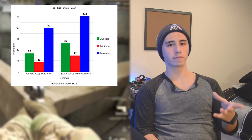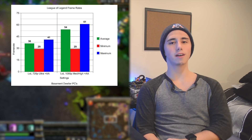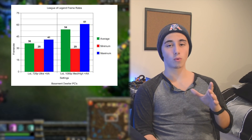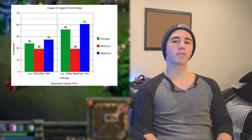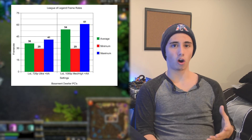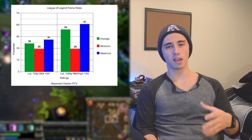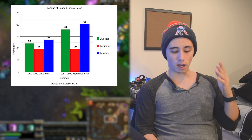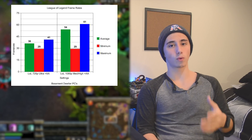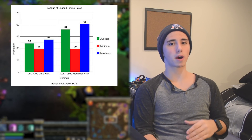The sweet spot for CSGO is playing at 1080p medium to high settings. Moving on to League of Legends, we were able to run the game at 720p ultra settings with anti-aliasing enabled and get 36fps, which is pretty good, especially with all settings cranked up. Then at 1080p, medium and high settings with anti-aliasing enabled, we got an average of 54fps, which is absolutely amazing. And if you're willing to turn down the settings a little bit more or turn off anti-aliasing, you'll be able to hit a buttery smooth 60fps.